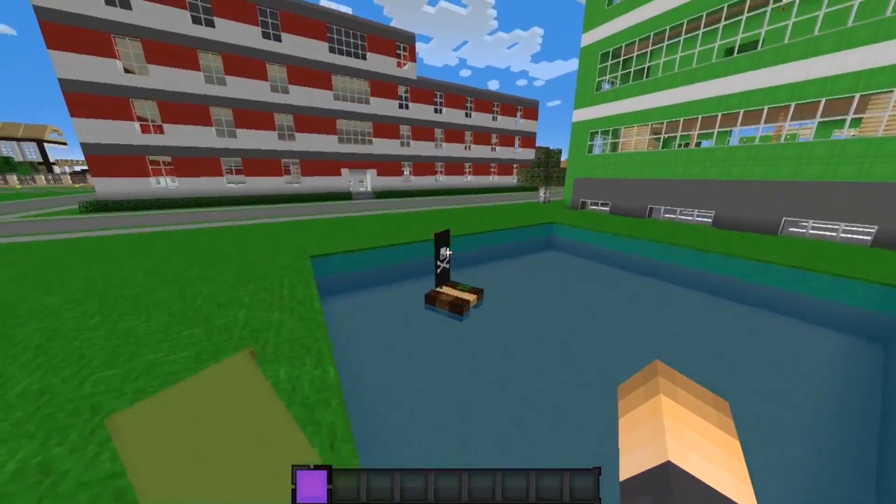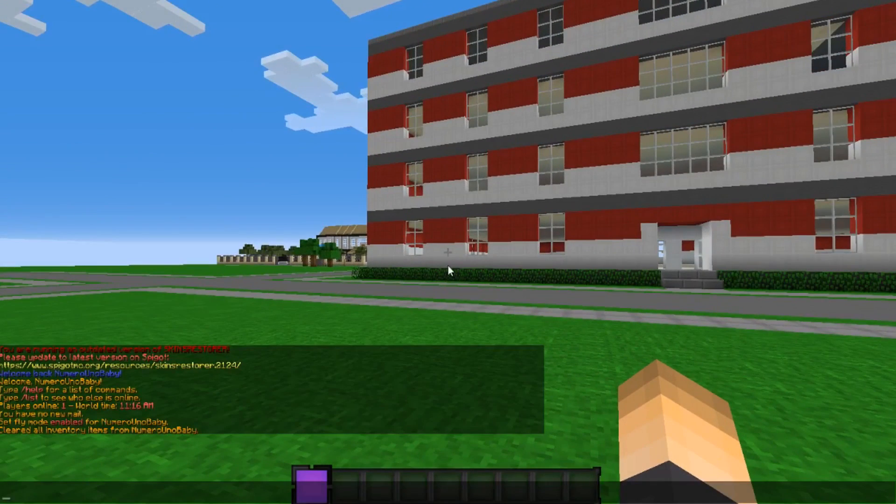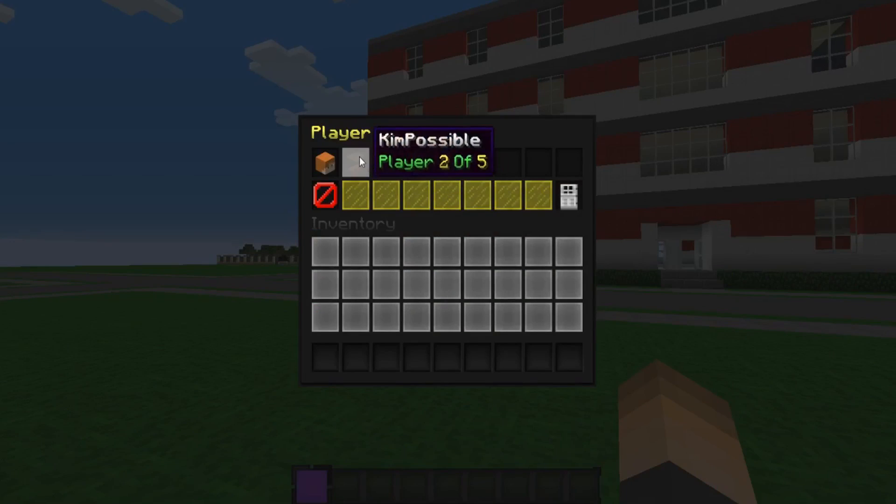Make sure to download this plugin along with the iDisguise plugin itself, then restart your server. Type the command /ig to open the iDisguise GUI menu. It has categories, which is really cool: players, mobs, falling blocks, items, armor stands, boats, ender crystals, and minecart.